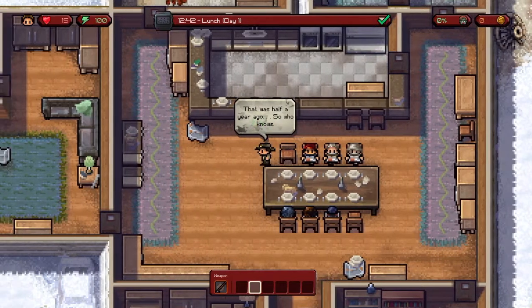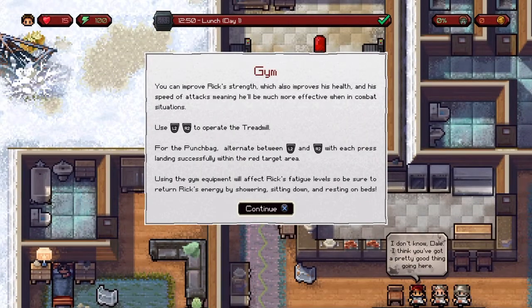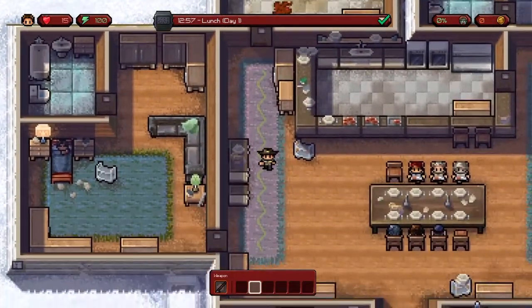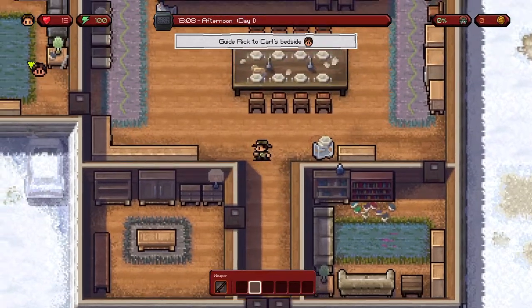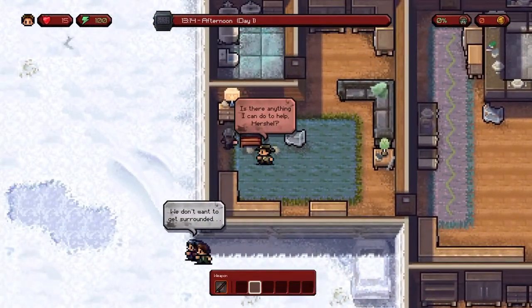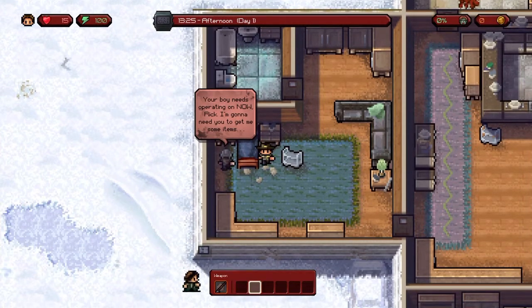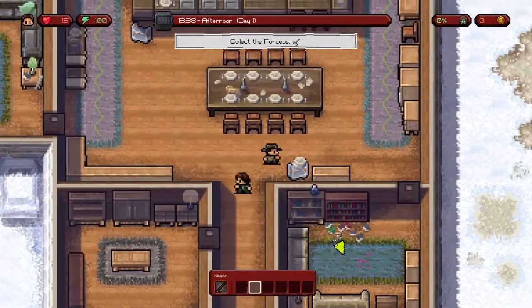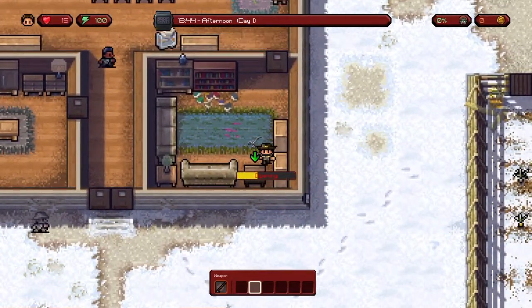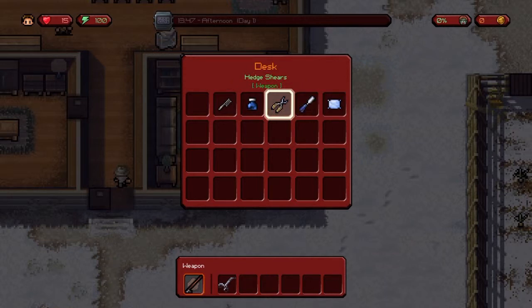I need to find a weapon. Okay, this is the gym. Guide Rick to Carl's bedside — what's going on? He's dying. Gotta get some items. Collect the forceps. I didn't even know that was a desk. Head shears — these are a weapon, maybe I'll hold onto them. Maybe I can cut a zombie's head off!